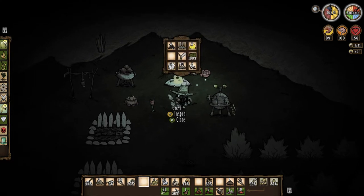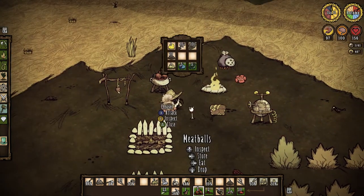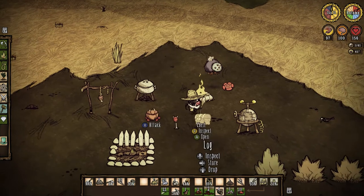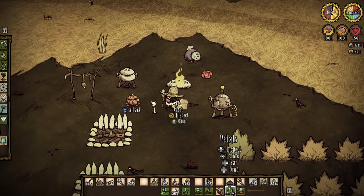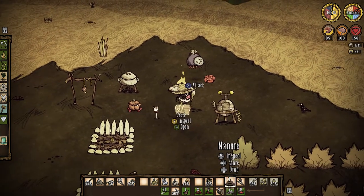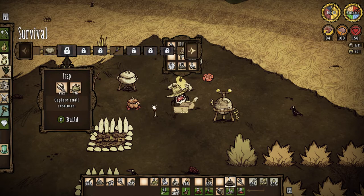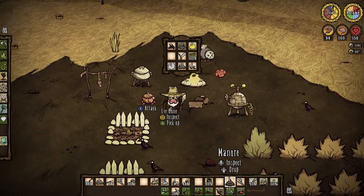I don't have what I need for a bird nest or a bird trap yet - I need one more silk. Do I have any meat? No, but I have two meatballs. How much wood do I have? I have four wood. I can make a campfire with that in my inventory.